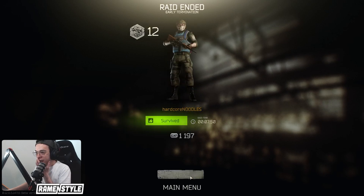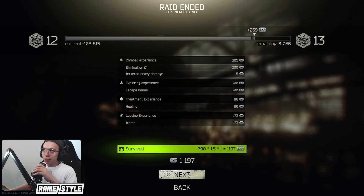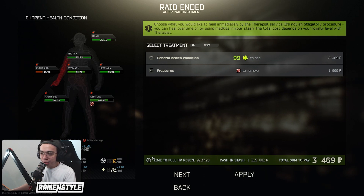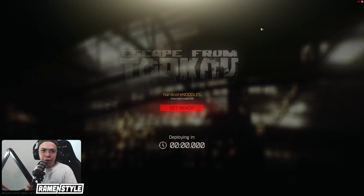Thankfully we survived the raid despite limping our way to extract and coming across an extra PMC. I decided not to engage the second target — if I shoot and miss, I'm a stationary target, an easy kill for him. I had to be super confident to shoot, needing to hit him in two or three shots, which I wasn't. So we let him pass and got out.